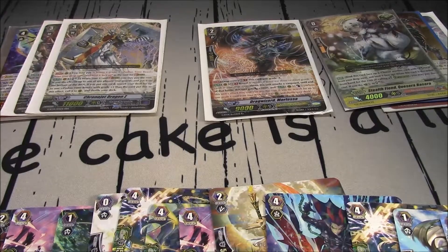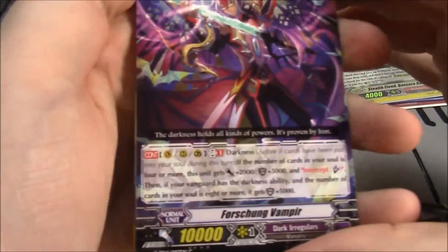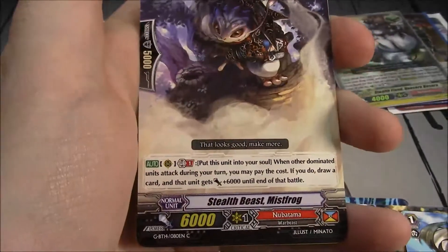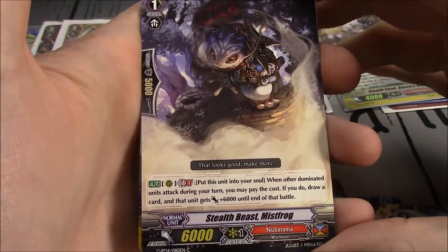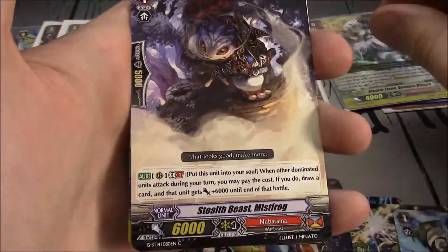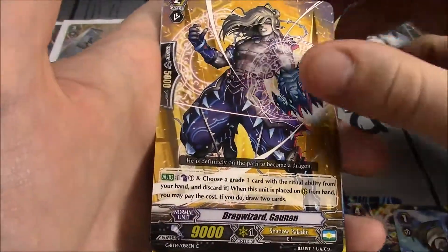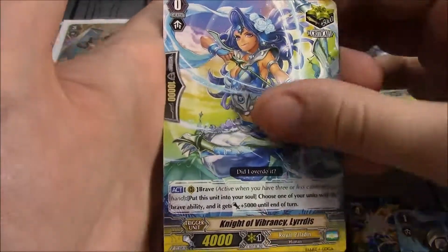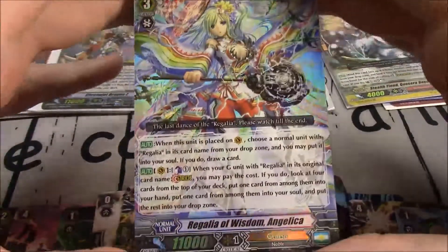Stealth Fiend Kisara Basara. Next 7 cards: Fershang Vampyr, Stealth Beast Mistfrog — Grade 1, 6k, Nubatama. Put this unit in your soul when your other dominated units attack during your turn; you pay the cost to draw a card, and that unit gets plus 6k until end of that battle. Deemed Angel, Drag Wizard Galnon, Knight of Vibrancy Lirdas. And a double R: Regalia of Wisdom, Angelica — the retrain.